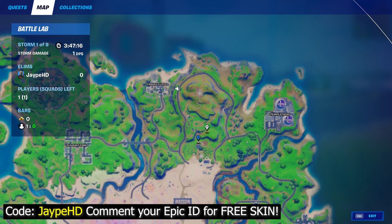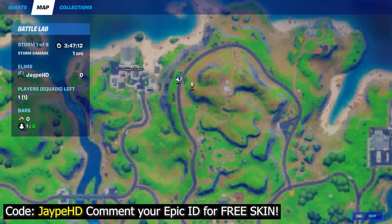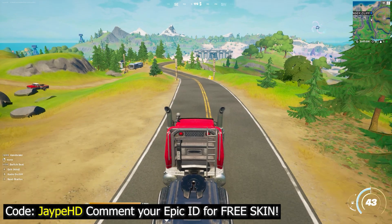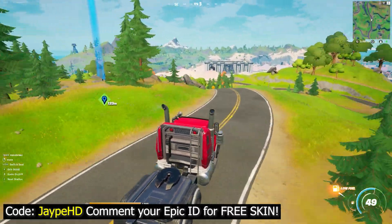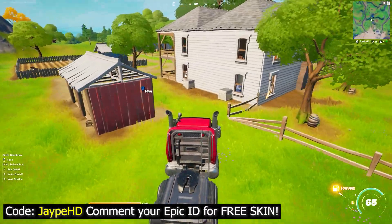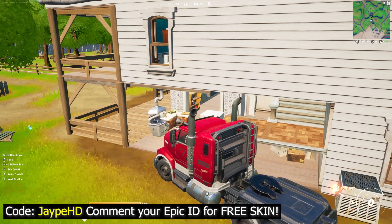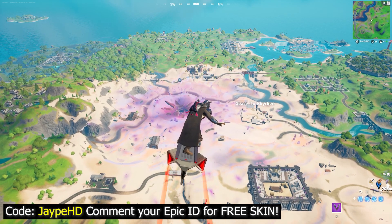At this location near Craggy Cliffs, you will find a truck that you can use. Make sure to grab this truck and from here head to the Sunflower Farm to deliver it. As you can see, this is the Sunflower Farm, and as soon as you reach this point the challenge will be completed just like that.